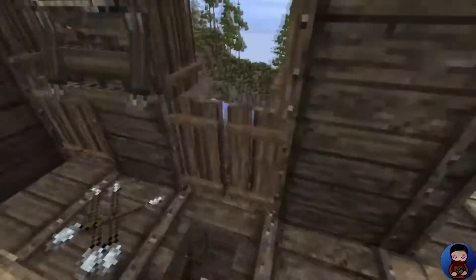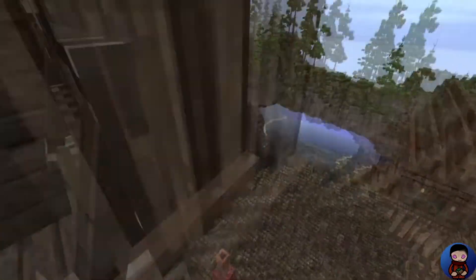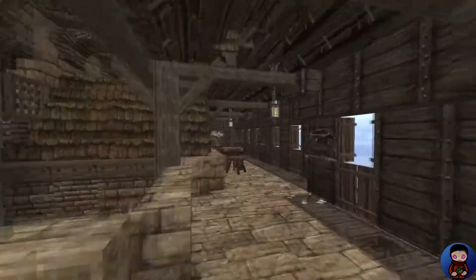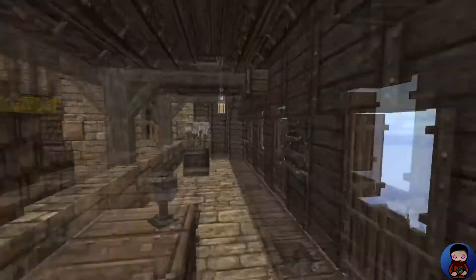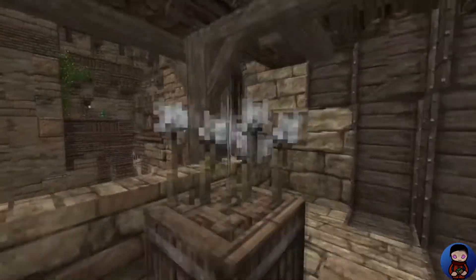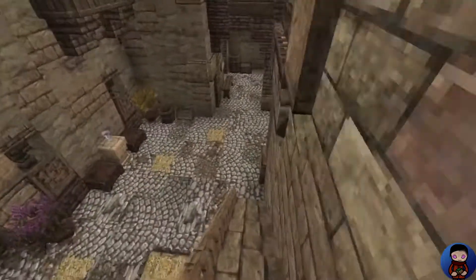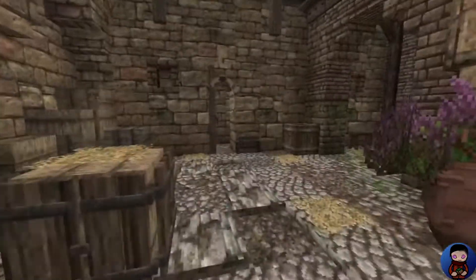We're going to come out and overlook the other buildings of the town below the plot. And that landscape you're seeing over there is not part of the plot — it's a plot next door, which makes it kind of cool. In some plots, people build awesome things next to each other, and I always love seeing that.